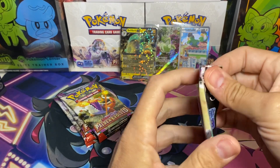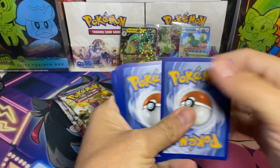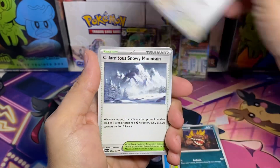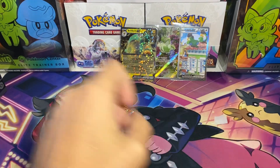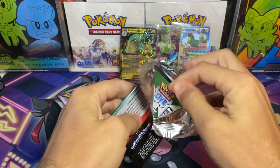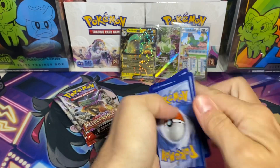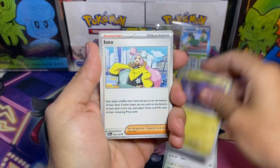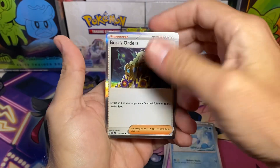All right, we've got four more packs, three after this one. We've got Shinx, Nimble, Mastiff, Frigibax, Calamitous, Jumpluff, Upturt, Almagate. Then Voltorb, Lenparcé, Noibat, Iono — not the ones that we were looking for — and Boss's Orders.